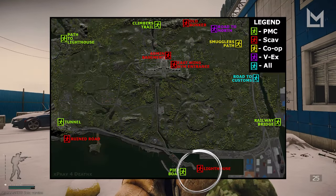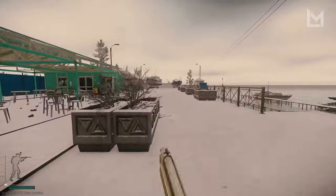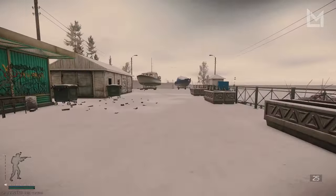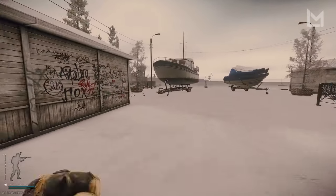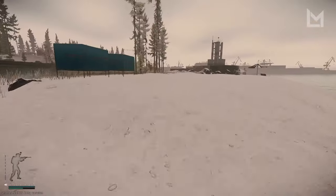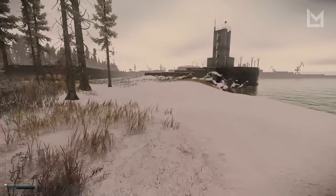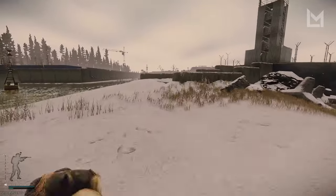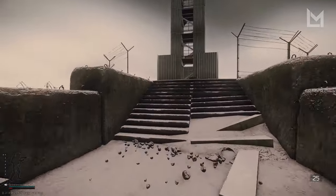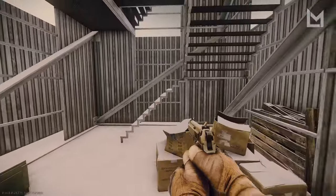Now showing the Lighthouse extract for your Scav. Starting from the burning gas station, come all the way down towards the bottom of the pier — that's where the PMC Pier Boat extract is — but for Lighthouse, it's very simple: it's at the lighthouse itself. Run all the way down the back, come all the way along to the little lighthouse, go inside, and this is your Scav extract called Lighthouse.